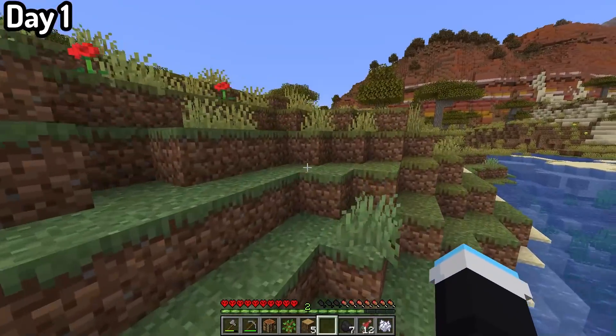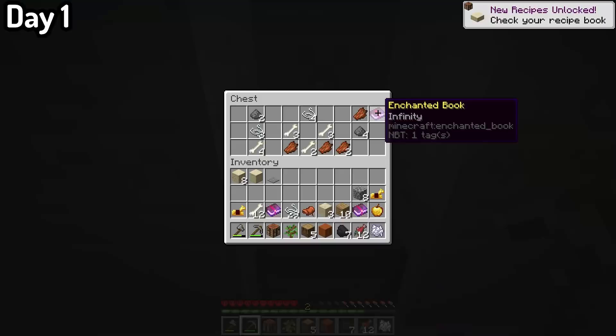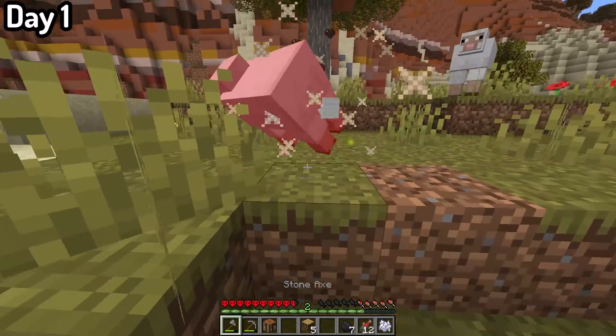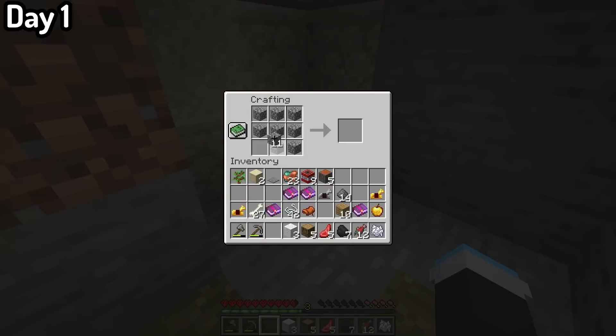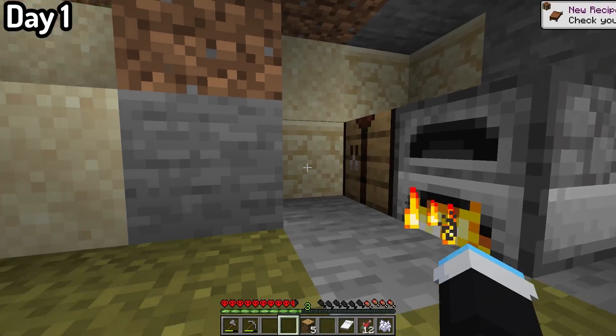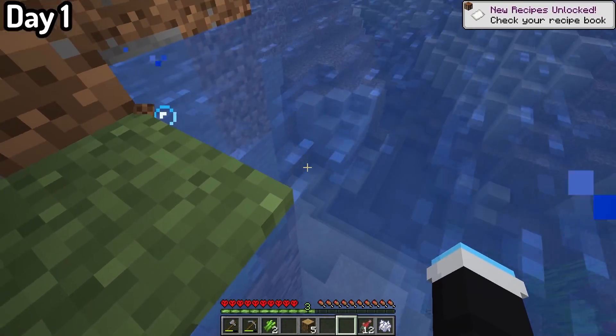After doing all of this, I went exploring and soon found a desert temple. I went inside, looted it, and got a golden apple and a few other enchanted books and cool things. I then found some sheep, got some wool, crafted a furnace, and smelted food. I also crafted a bed and collected some sugarcane, and that ended day one.